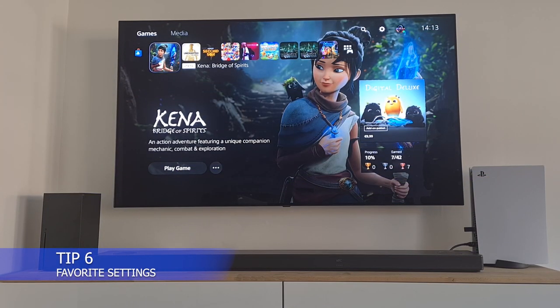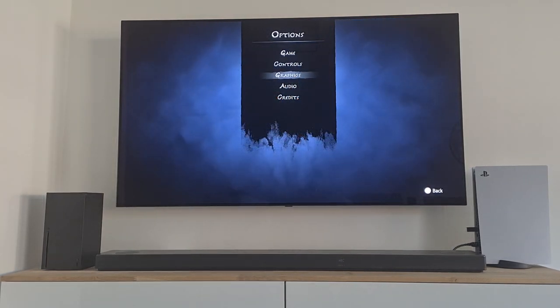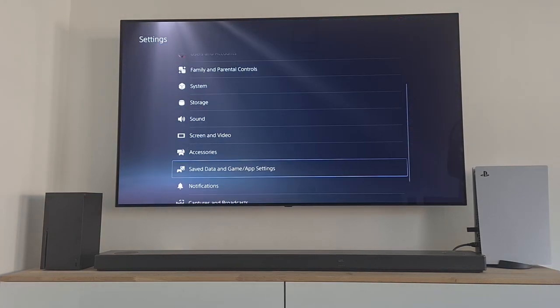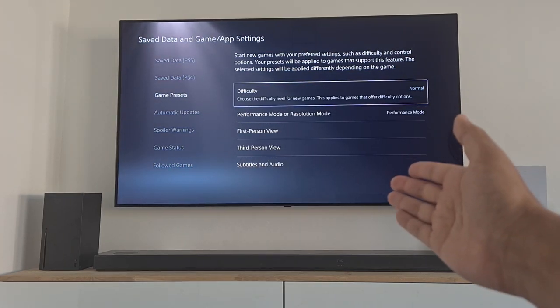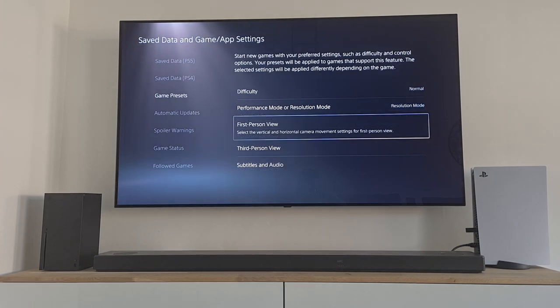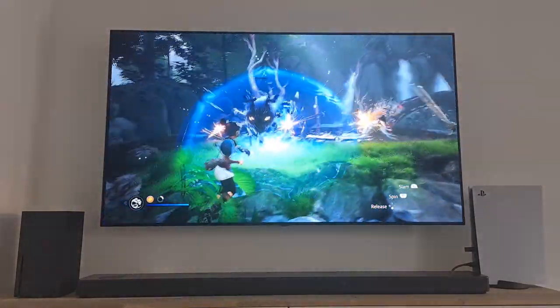PlayStation 5 tip 6: Favorite Settings. It's always great to start a new game, but every time you need to choose your preferred settings like Performance Mode. Here's how to set it up once for all games: go to Settings, then to Save Data and Game App Settings, scroll down to Game Presets. Here you can set your preferred Standard Difficulty, Performance or Resolution Mode, First Person or Third Person View, and Subtitles and Audio Settings. This will save you a lot of time so you can enjoy your new games faster.